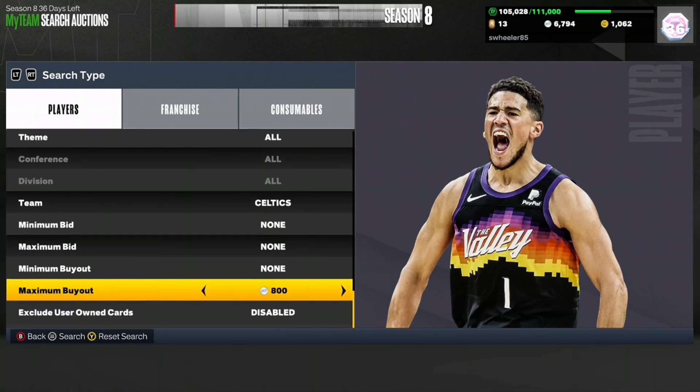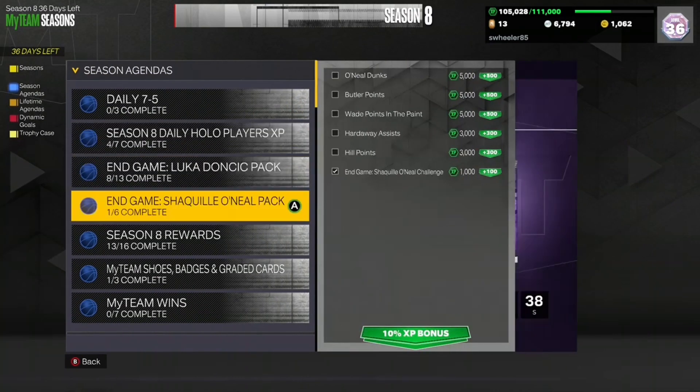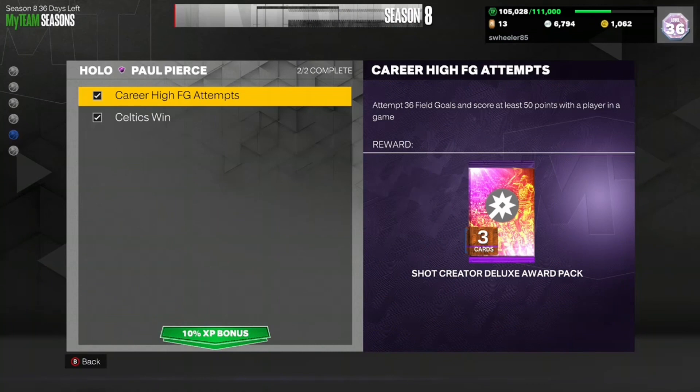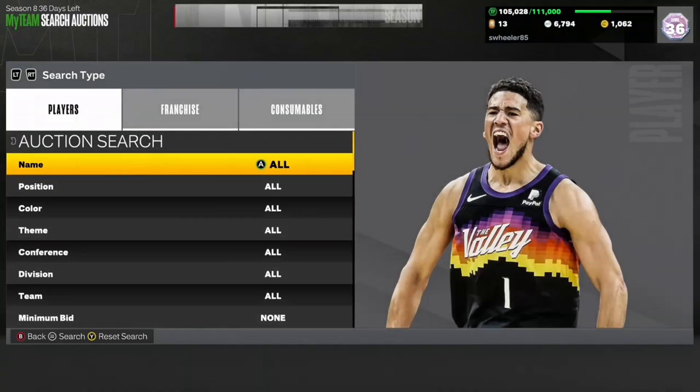I'm on Xbox current gen to snipe — I am on next gen when I play — but the reason these cards are going for so much is the XP agendas. There was a holo Paul Pierce coming out today for the daily agenda: you needed 36 field goal attempts and 50 points. You also needed a winning game using 13 Celtics players, and that's why this filter is booming like crazy.